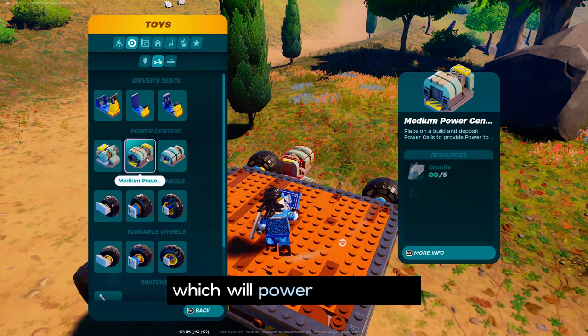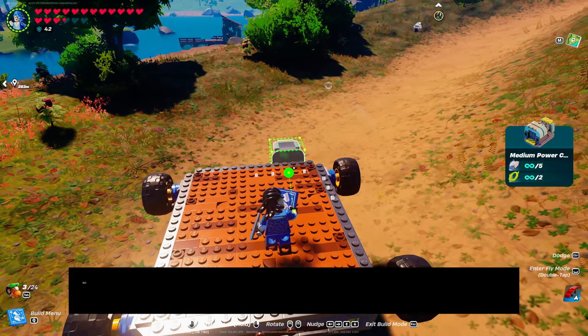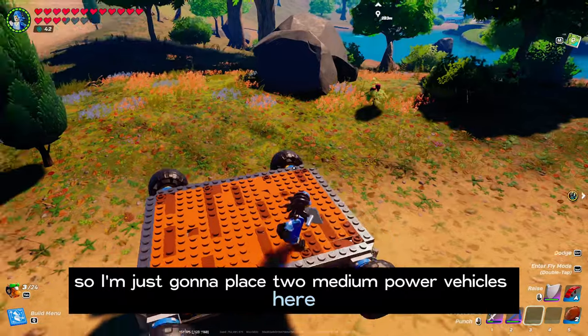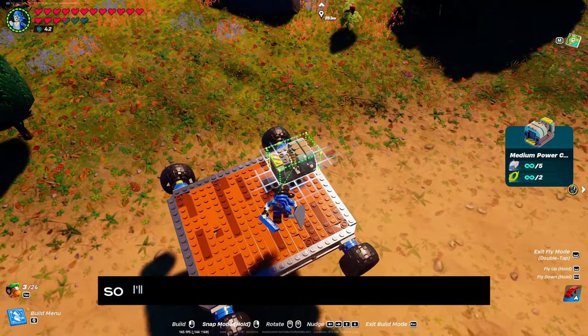On top of the vehicle there are also power engines which will power your vehicle. I'm just gonna choose the medium power engine — you can place it like this so you have space on your platform. I'm just gonna place two medium power engines right here.